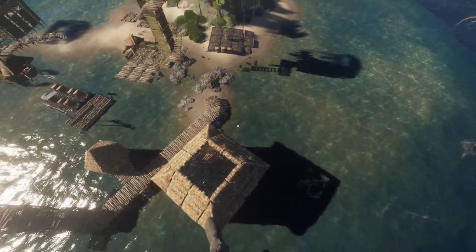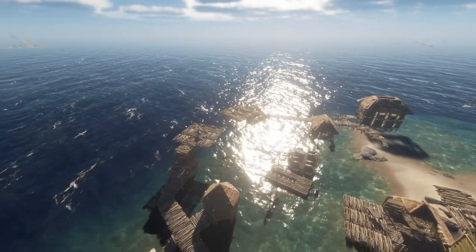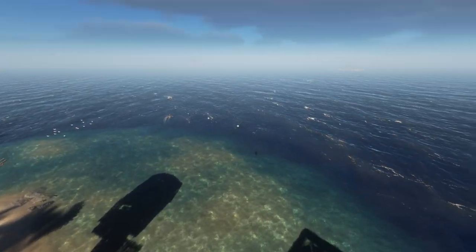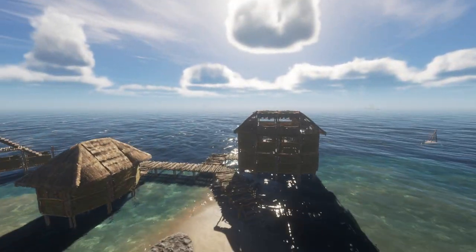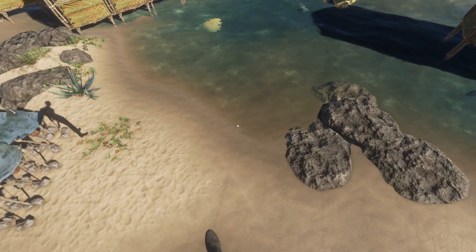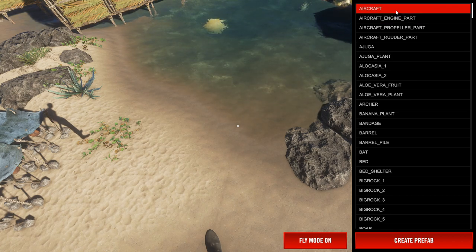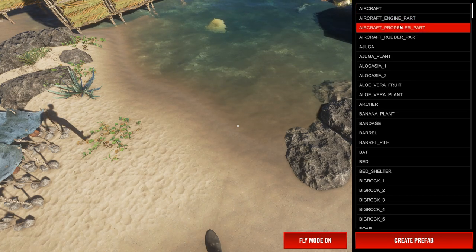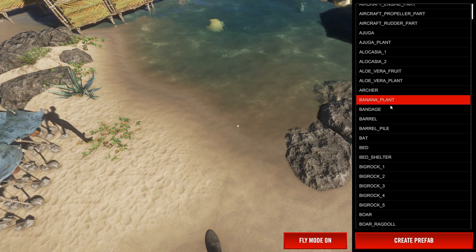Oh my, just look at that fly mode! I wish I could have done this a million years ago — it would have taken me so quick to build this place and my underwater base. Anyway, we're gonna go over here. I'm not gonna save this, but we're gonna talk about spawning in things now. Just click on your forward slash again and here is everything you can bring in.